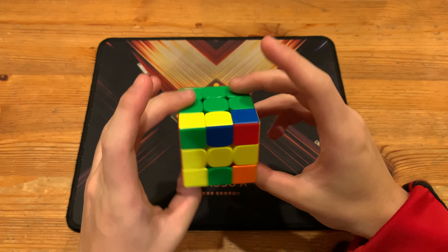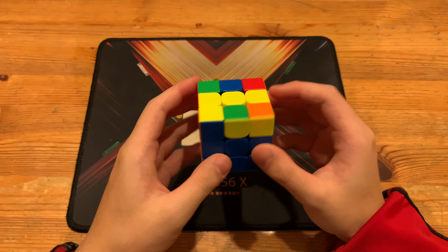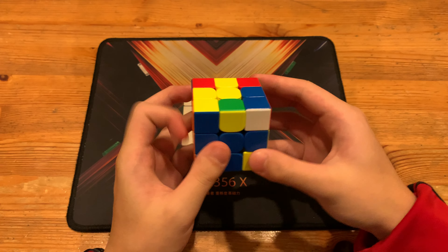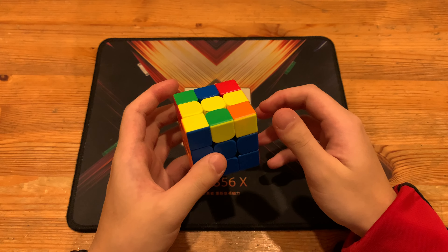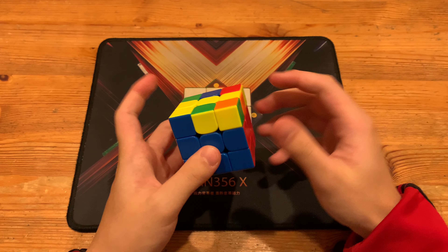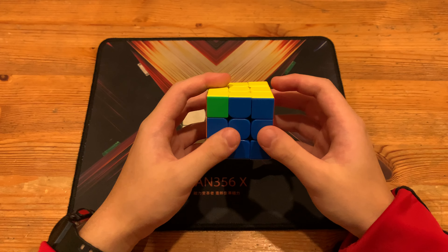I just found a super funny OLL algorithm while trying to film a video. All you gotta do is sexy sledge into Sune, and that's the most TPS-valuable thing ever. It actually solves a unique case. Doing the standard alg, which you should already know, won't do anything — doing this alg would just give it a diagonal.